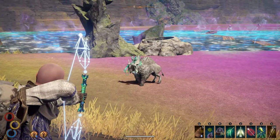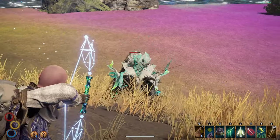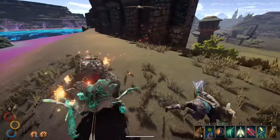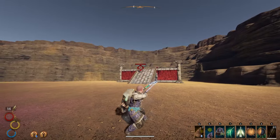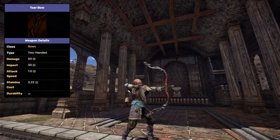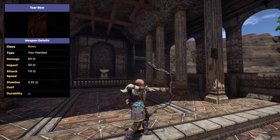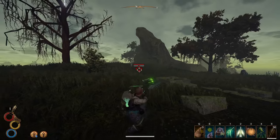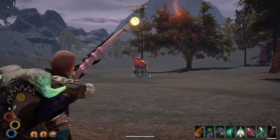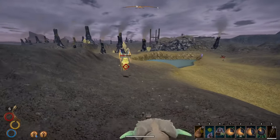Welcome back to the channel. Today we're going over the top five bows in Outward Definitive Edition — the best of the best for ranged combat to defeat enemies before they get near you. One that won't be on this list but deserves recognition is the Czar Bow, a faction quest reward from the Sorobor Academy. It's useful for its infinite durability and high impact, but it doesn't deal the most physical damage and has little else going for it.